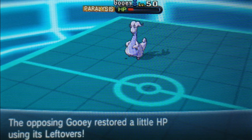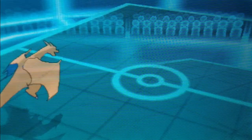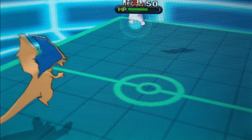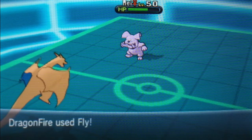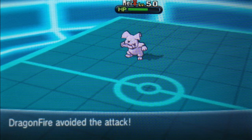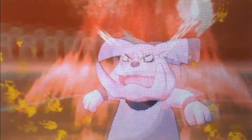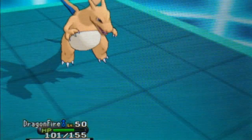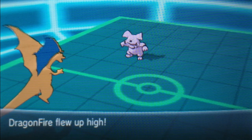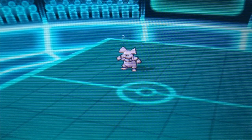I think the reason Will went for Fly is because Ivan's Goodra isn't too defensive, so it can be easily taken out with a physical move. He goes for Fly again, and the Fly is going to be able to finish it off next turn. And that is going to be the battle — Will comes in and takes the win for us. Props to Team Will! I hope you guys enjoyed this battle, and I'll see you guys next time.